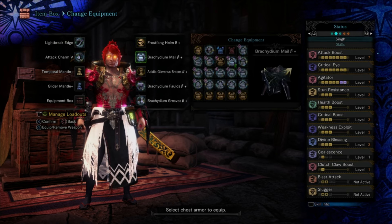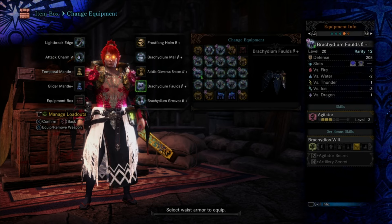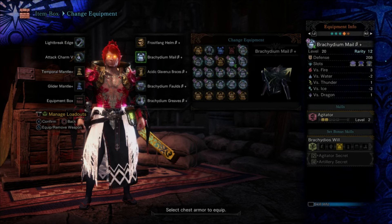You're going to use the Frostfang Helm, two pieces of Raging Brachydios — generally the chest and the waist — and the Raging Brachydios Greaves for the skills. That gives you two Weakness Exploit and three slots, three Agitator and two additional slots, all with at least one level-four slot. Your Agitator charm can't be leveled up before master rank 100, so you're pretty much always going to use an Attack charm — at least level four, which is all you really need.